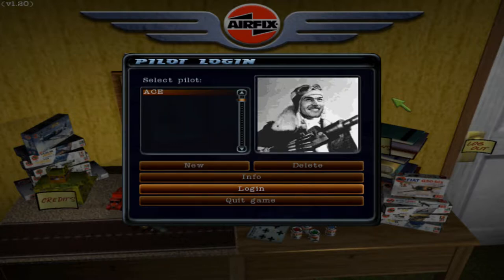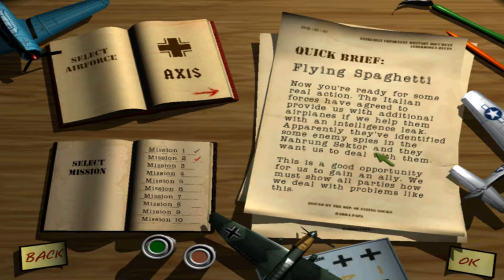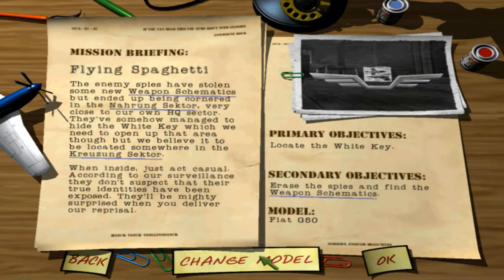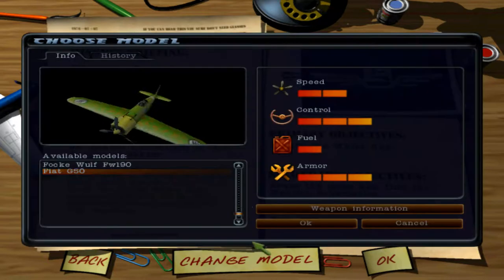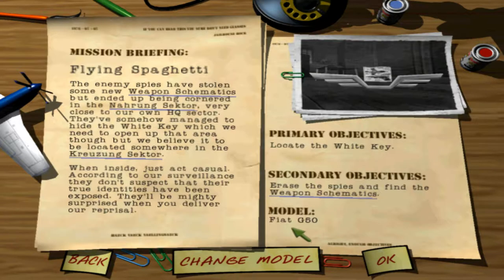Hello everyone, Ace here and today we are back with my let's play of the Axis campaign for Airfix Dogfighter. Last video we ended up covering mission 1, which means that this video will be mission 2, flying spaghetti. Which means we are going to be using an Italian aircraft, the Fiat G50. Our objectives are to locate the white key, then erase the spies and find the weapon schematics. Sounds simple enough, let's go ahead and try it.